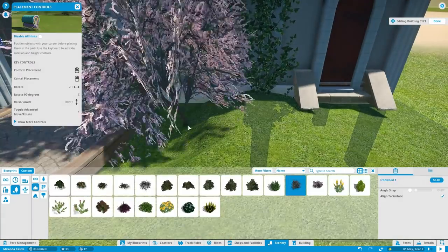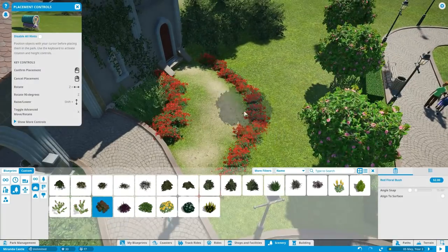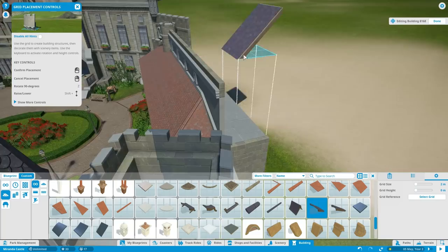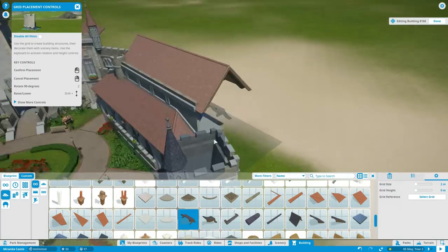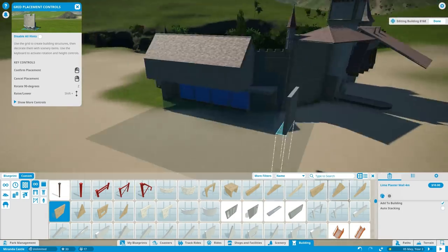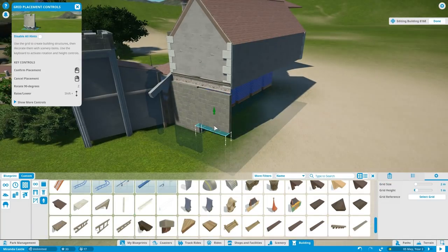All right, a couple of things about the foliage. This is actually the first time I've used topiaries — basically bushes trimmed to perfection — and I really like the way you can make them into hedges. You can see the little roundabout with the red flowers in the middle and that little hedge. I really thought using topiaries would look very strange, and in Roller Coaster Tycoon 3 I just never really used them. But in Planet Coaster I decided to try something different, and it's really paying off.